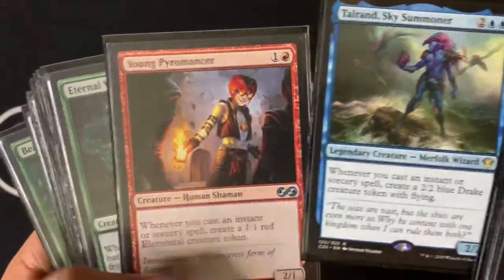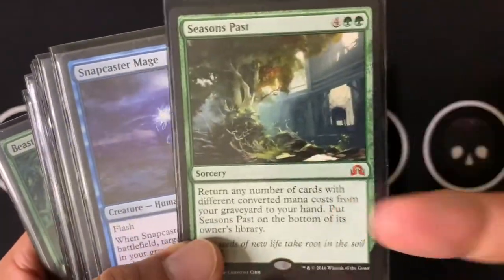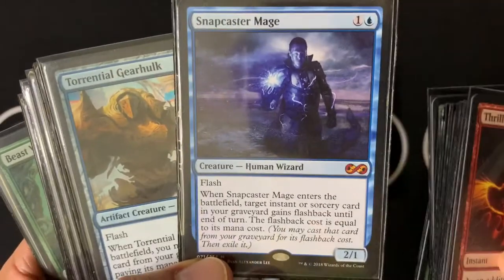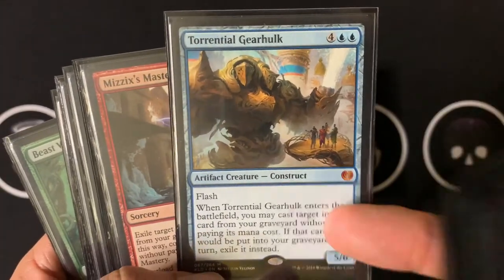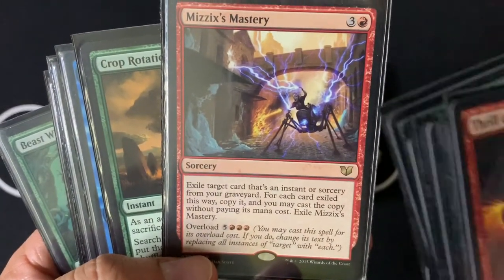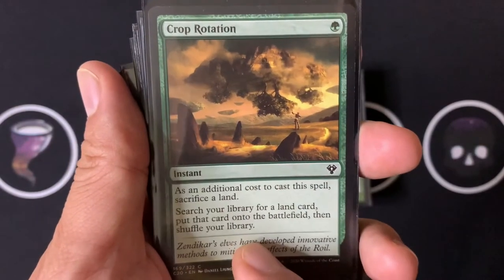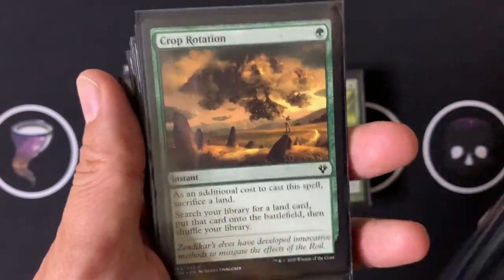Some token generators: Talrand and Young Pyromancer. Some graveyard recursion: Eternal Witness, Seasons Past as part of the loop demonstrated earlier, Snapcaster Mage — on the instant theme, you cast a lot of instants so you want to recast those from the yard. Torrential Gearhulk is really cool with expensive spells like Dig Through Time and counterspells. Mizzix's Mastery copies from the graveyard. Crop Rotation is cool — it has the downside of sacrificing a land, but when you copy it you don't pay that downside twice; you could search for one of those cool tapper lands or a land to kill the opponent.